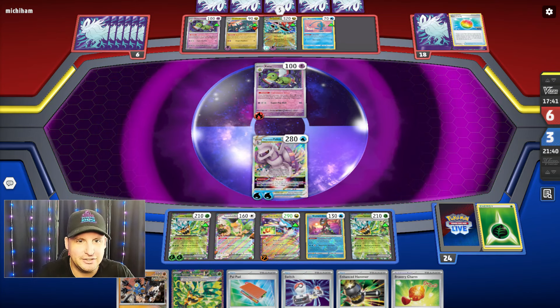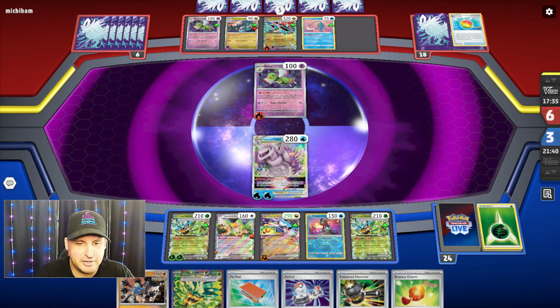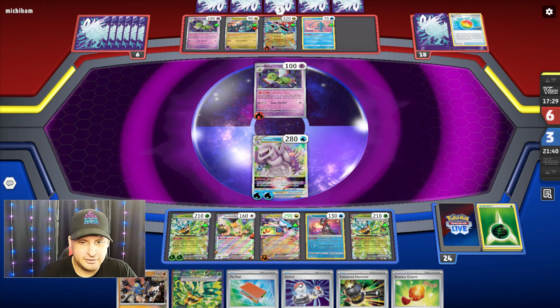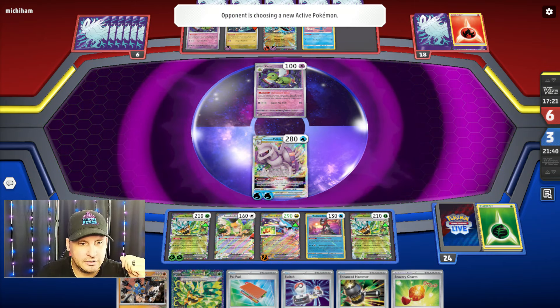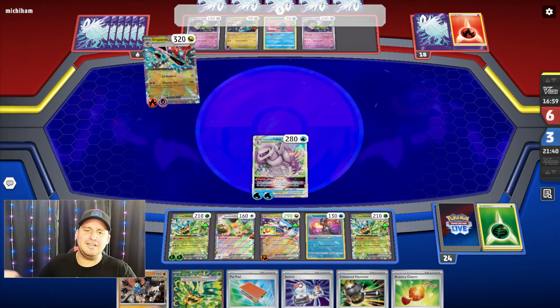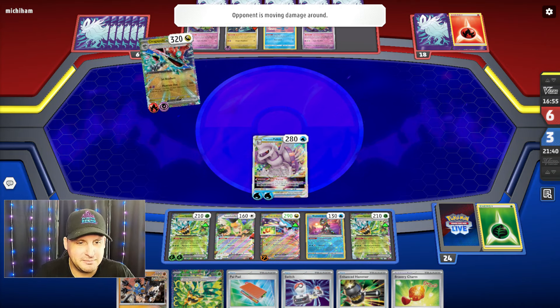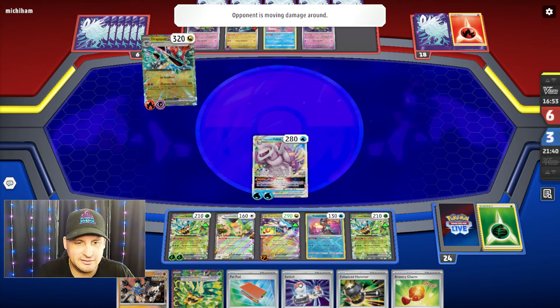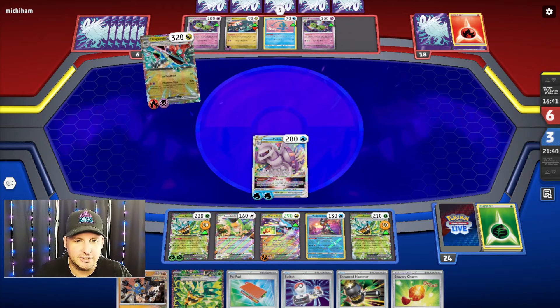They are gonna Rare Candy to Dragapult — are they gonna find the fire engine? They do! They're gonna retreat. So they're gonna hit me. This is why I saved the Bravery Charm — they're gonna think they're gonna be able to have somewhere to put the damage. But I'm gonna Bravery Charm right away. Let's see where they're gonna put the damage. They finally do the Phantom Dive — here we go. Where are you putting the damage? Probably on the Ogerpon with energy on it.